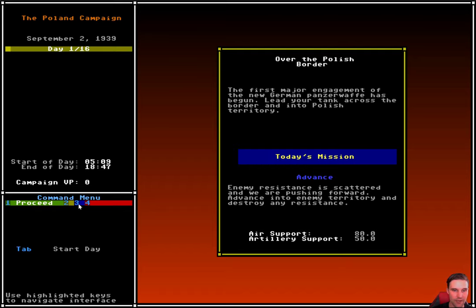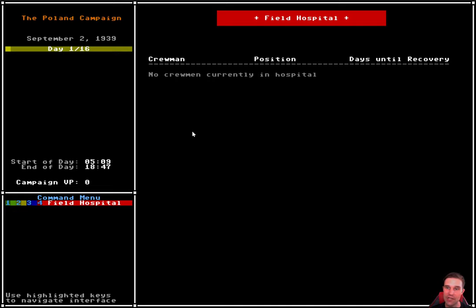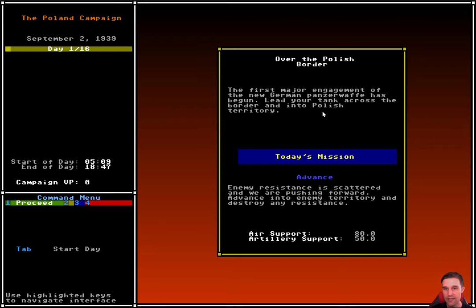In the bottom left there's a command menu. This style of command menu exists in all three major layers of the game — the calendar, the day map, and the scenario interface — and the way you interact with it is always the same. The number keys 1, 2, 3, and 4 switch tabs in the command menu and change the display of the main panel. Proceed gives a flavor historical text about what's going on and tells us today's mission: advance. We're not going to face very strong resistance but we're still expected to capture territory. It also tells us our level of air support and artillery support.